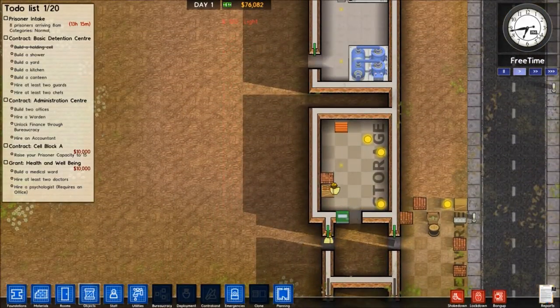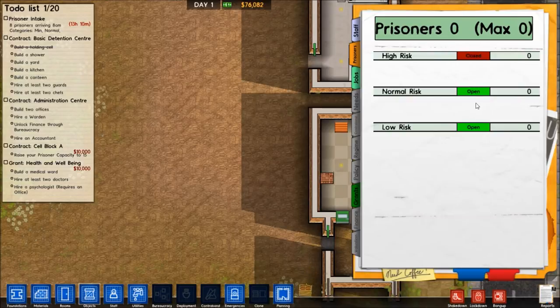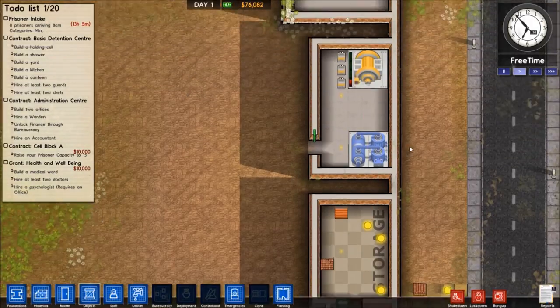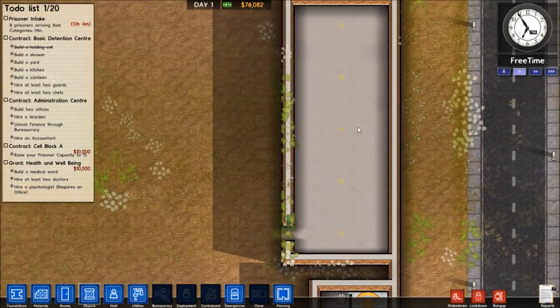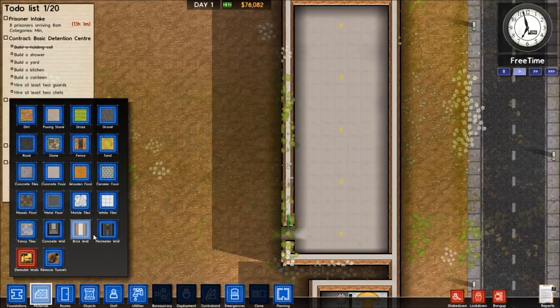We have about a day before the first prisoners will arrive. Actually, we can switch this so we will get low risk prisoners first — like minimum security people. I do not have the infrastructure set up for crazy prisoners.